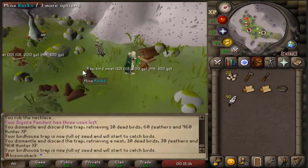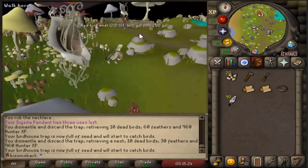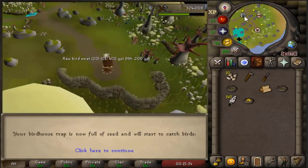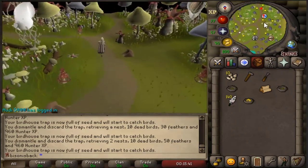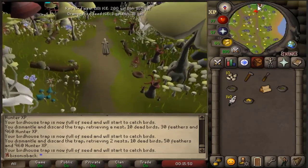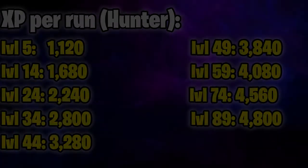Then we use the magic mushtree again because this time it's in a different spot for the last two. We go to mushroom meadow, which is option number four, and just up here is where our third birdhouse is. It's just such good passive XP — it is unreal. A run takes maybe a minute and a half to two minutes. Our fourth birdhouse is just to the south, and that guys is all you have to do for a birdhouse run.